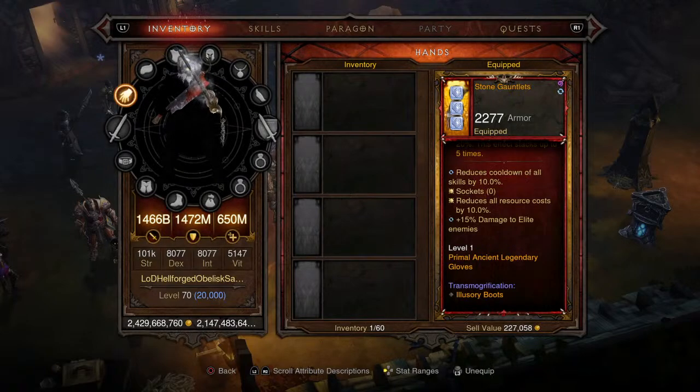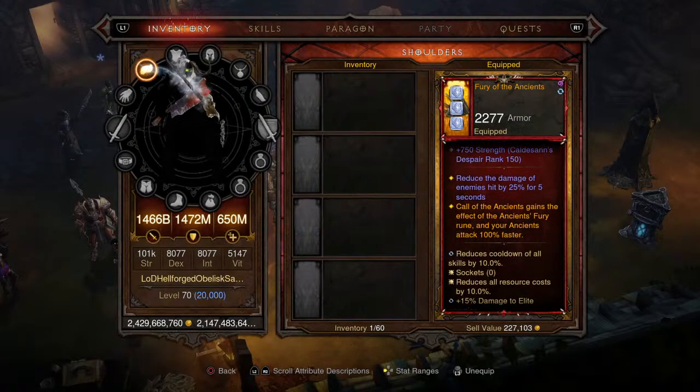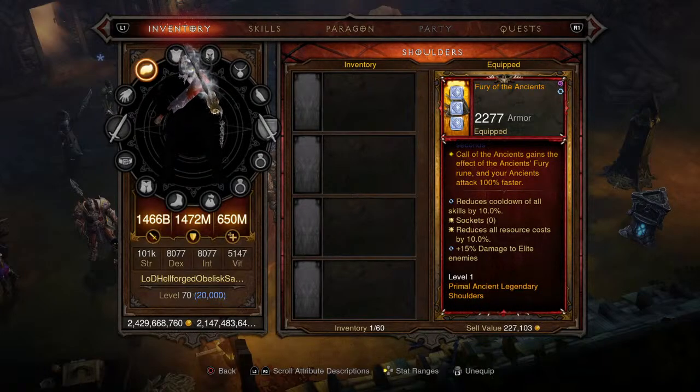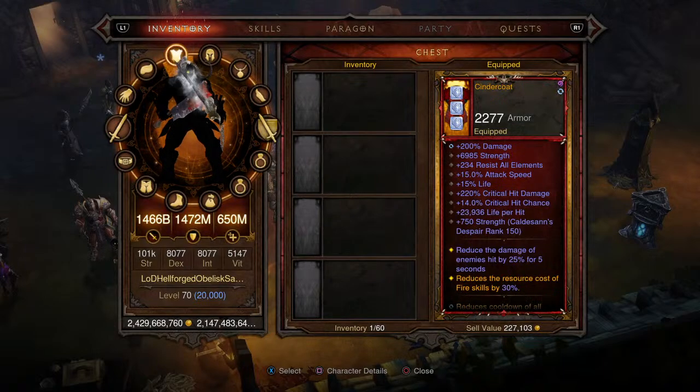Moving on to the shoulders, we're picking up Fury of the Ancients — pretty much the same deal. It's stacking strength; we're above 7,000 strength with the augment counted toward that total. Call of the Ancients gains the effect of the Ancients Fury rune, and your Ancients attack 100% faster. Bonuses are the same as the gloves: 10% cooldown reduction, 10% resource cost reduction, and 15% damage to enemies. Level 1 Primal Ancient Legendary.